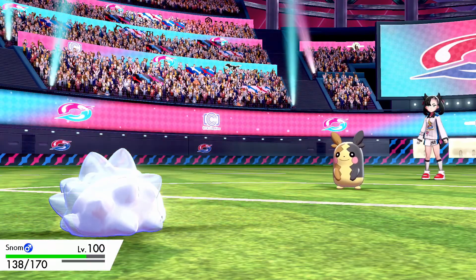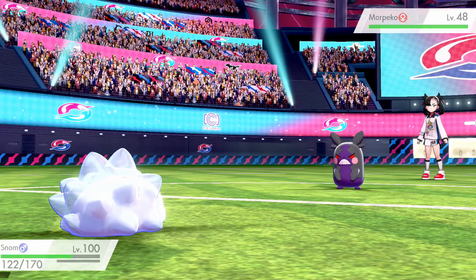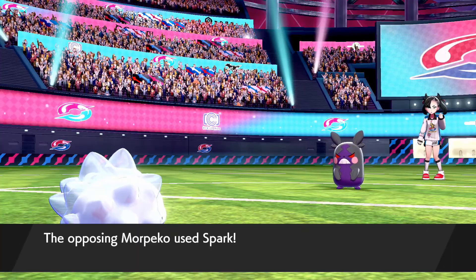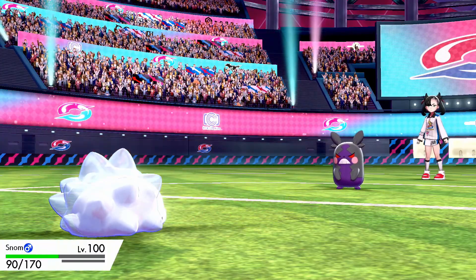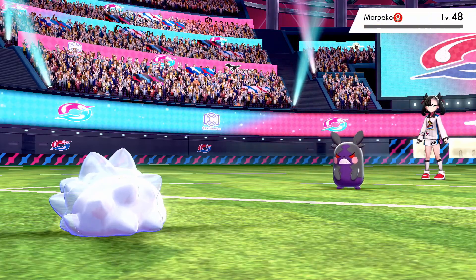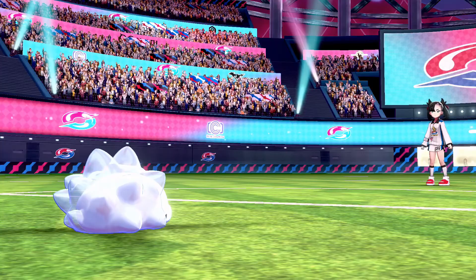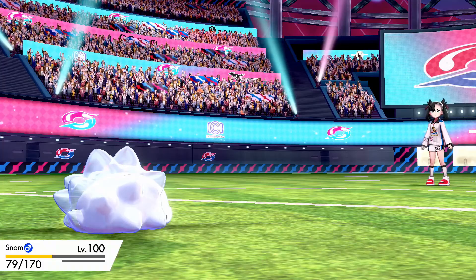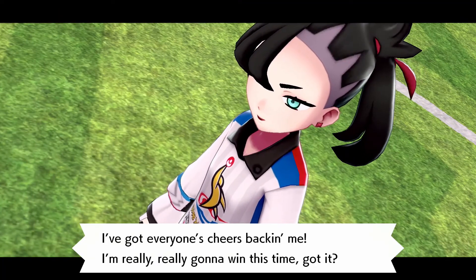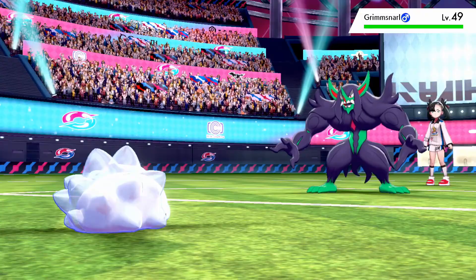I think Morpeko looks like a frickin' hot dog. Now it's an evil hot dog. Struggle Bug — if you don't die during this Spark, you can take him out with one singular Struggle Bug. Nice! Snom, this is why we believe in you. We got — we got Snom. We can take him out. So far, you've been taken out by a miniature ice worm.